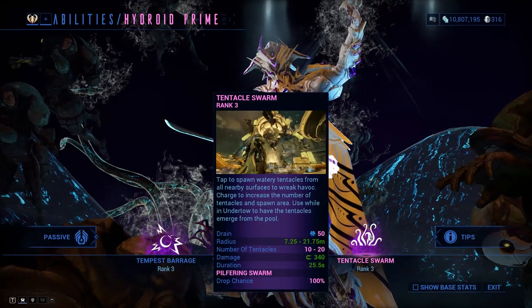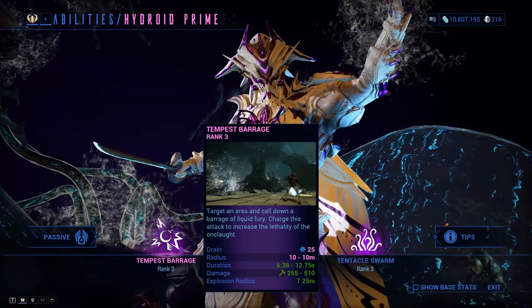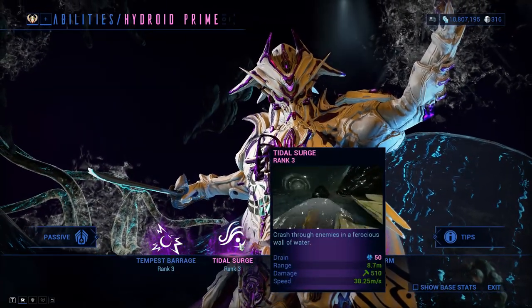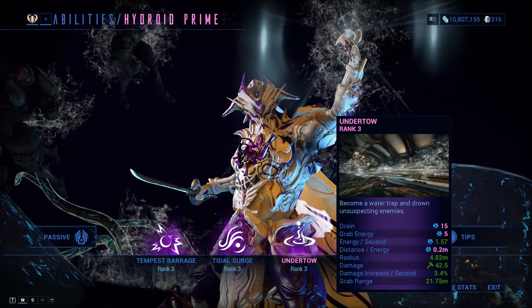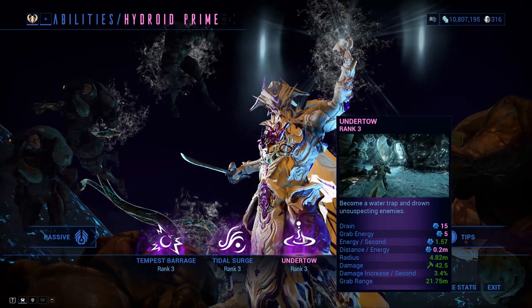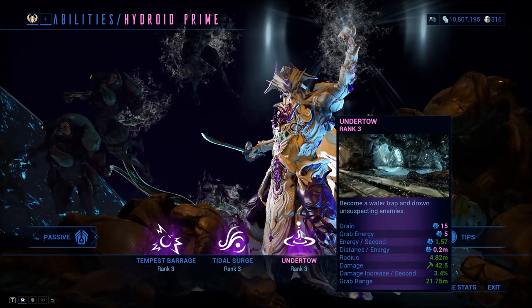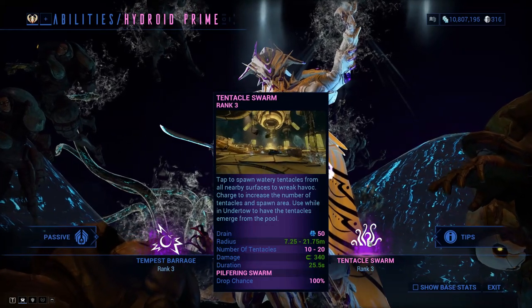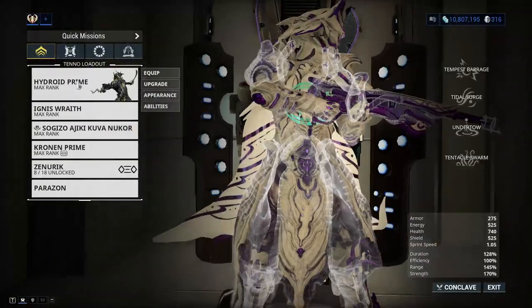Tentacle Swarm is the ability that is going to be very useful on Hydroid. Tempest Barrage does small AOE damage. Tidal Surge turns you into water or a wave and you go through enemies. Undertow is a decent survival ability that turns you into a puddle - you are invincible, and enemies trapped in it get damaged over time. Also, if you activate Tentacle Swarm while in Undertow, you will do 200% more damage.